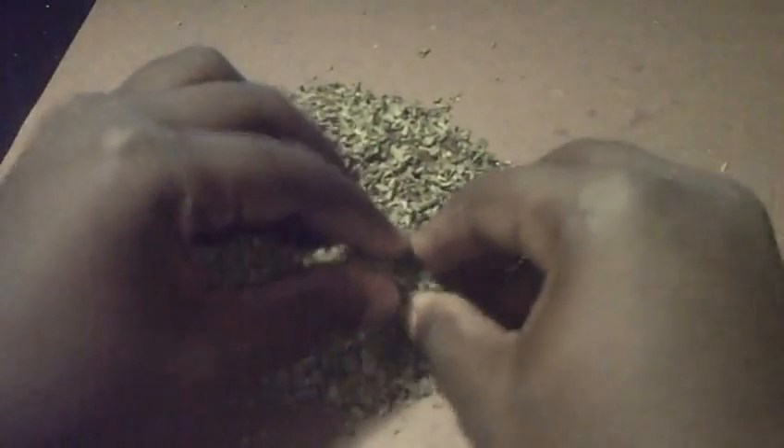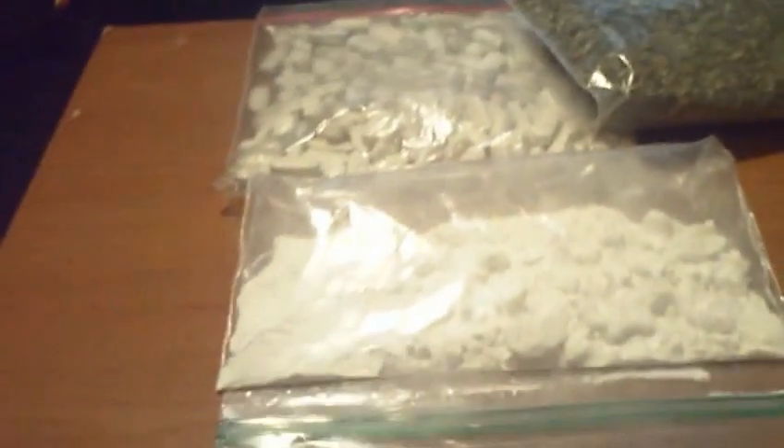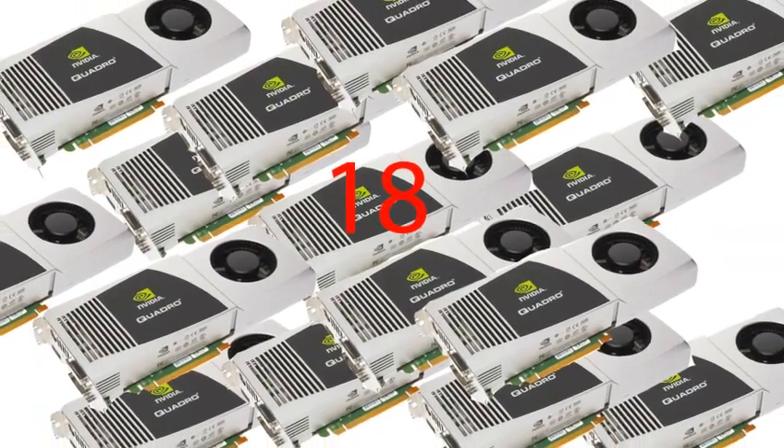Get in the kitchen and start cooking that work. Make sure to chop it up real nice. You know how your customers hate seeds. Look at all that good stuff. You should be able to get two stacks for those pills alone. You'll have so much money you'll be able to buy 18 high-end graphics cards. Hooray!